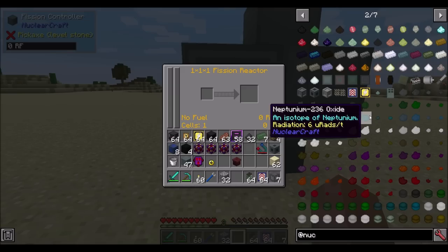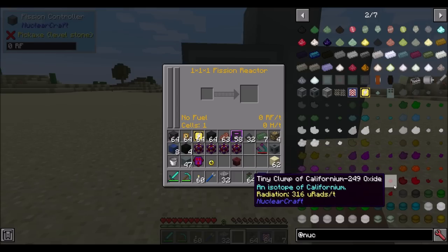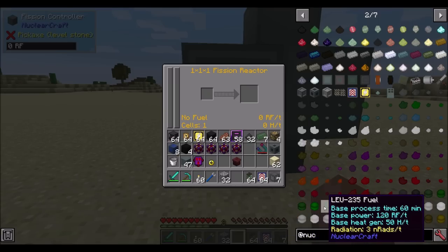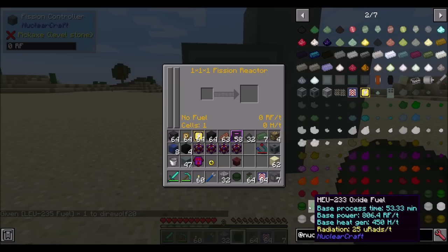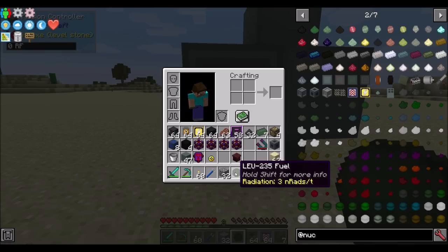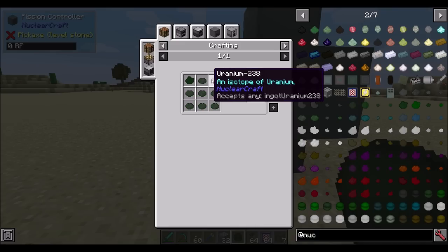Speaking of fuel, there are literally dozens of different types of nuclear fuel available, all with different properties. The two main properties we're going to concern ourselves with are the total amount of RF we can get and the amount of heat that's generated. Generally speaking, the more RF you get out of a fuel, the more heat it's going to generate. One of the most basic fuel types is LEU-235, which stands for low-energy uranium-235. There's also HEU-235, high-energy uranium, which we'll talk about a little bit later.